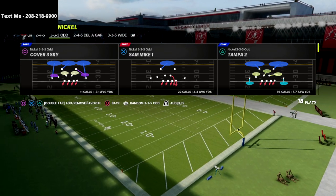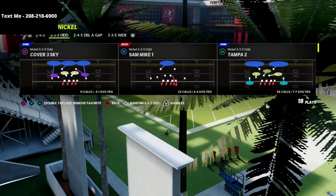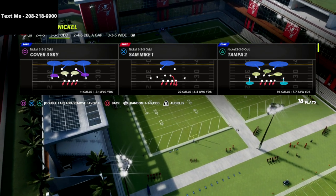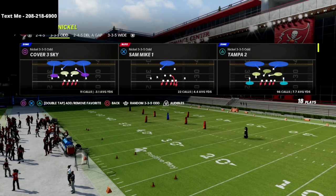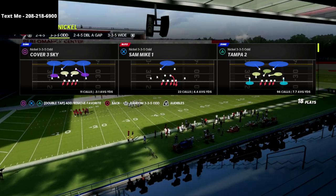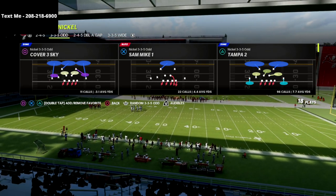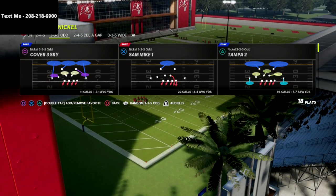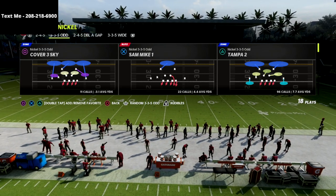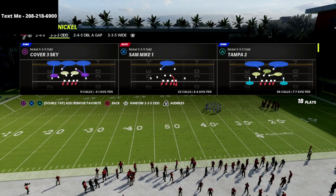We're going to start out with kind of a base play, curl flat, and work through some of the other concepts you're going to see from trips tight end. We're going to be using my nickel 3-3-5 odd defensive guide, specifically one of our coverages out of that guide. If you want more in-depth coverage out of the 3-3-5 odd, I'd encourage you to pick up the full defensive guide. The full copy shows you how to shut down trips tight end, U trips, compression, all of that. I'm going to put a link to that defensive guide in the description — just click the link and get the guide for just 15 bucks.